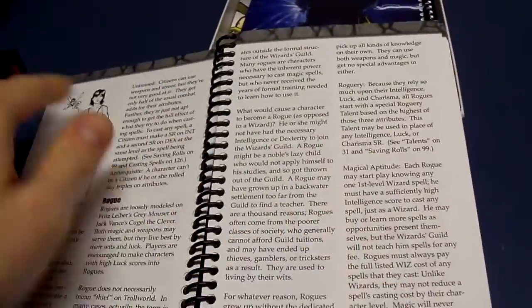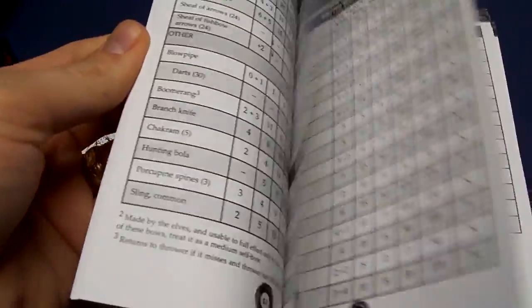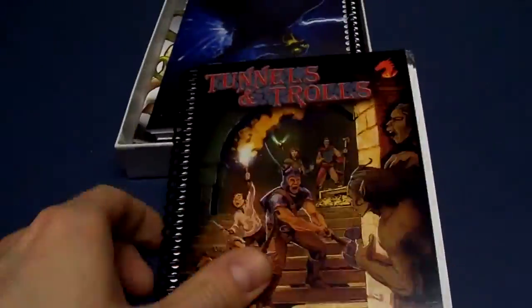I like the artwork. I'll be the first to say I'm actually very excited to see that this is a spiral bound manual — that is my absolute favorite way to get a manual. Obviously it comes with a core rule set, 7.5.